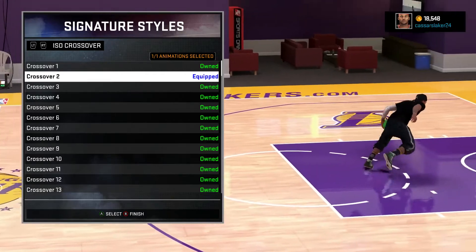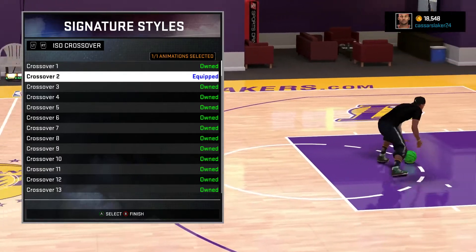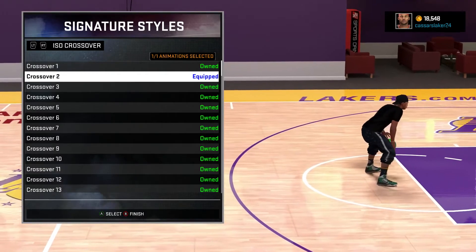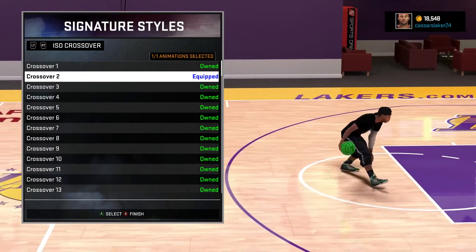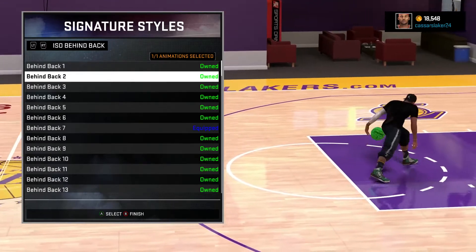Crossover 2 — this is possibly the best crossover. I've done a couple of ankle breakers with this crossover move so far. I've got some sick crossovers in this game. In 2K15 I couldn't do anything with my crossovers and trying to break ankles, but in this game I'm actually better at it.